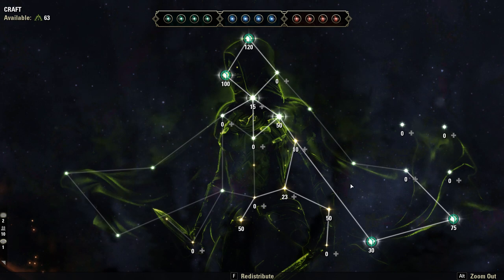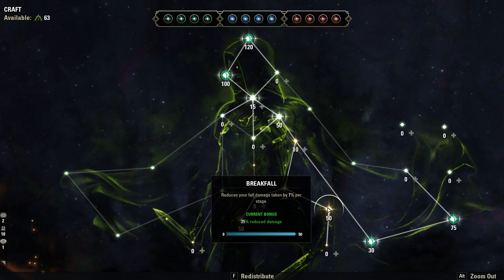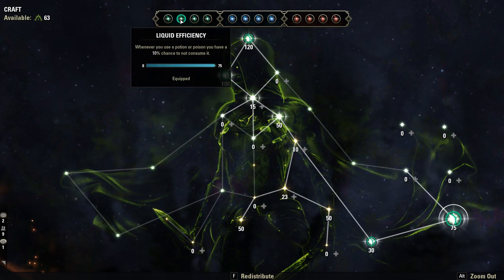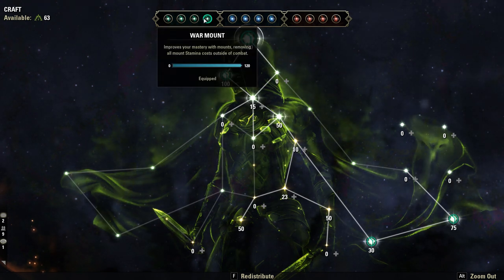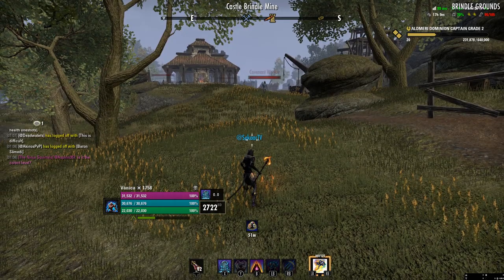On the green tree, Break Fall is the most important thing in the entire tree. I also have Rationer which increases your food duration by 30 minutes, and Liquid Efficiency which might save you a potion every now and then. Gifted Rider increases your mount speed in case it's a new character, and War Mount improves your mount mastery, removing all mount stamina outside of combat — so why not get places faster.